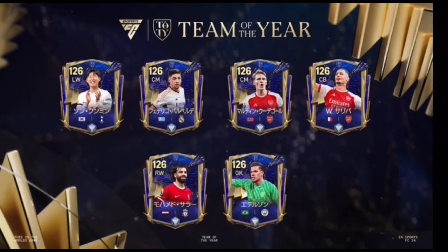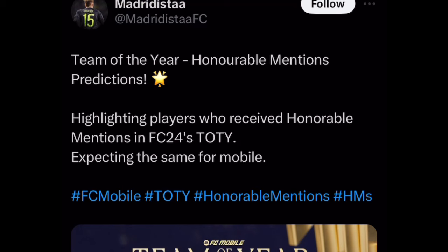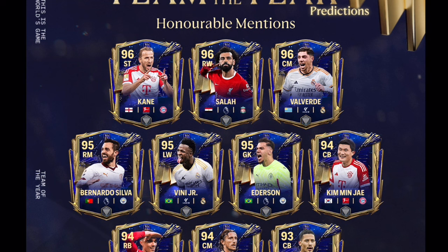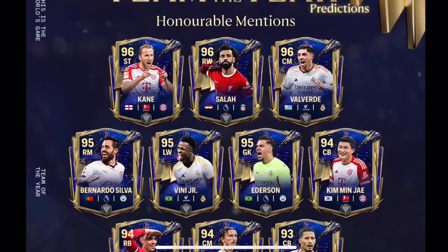This was also the Japanese version of FC Mobile showing the Honorable Mansions cards — these were some of them, not all. Son Heung-min, Valverde, Odegor, Saliba, Mohamed Salah, and Ederson. This was made by Madrigista on Twitter a while ago — these are their Honorable Mansions prediction players and I think most of them are actually going to be correct. Harry Kane, Mohamed Salah, and Valverde are pretty much guaranteed, as well as Bernardo Silva, Vinicius Jr., Ederson, and Kim Minje. I think those seven players are 100% getting a Team of the Year Honorable Mansions card.